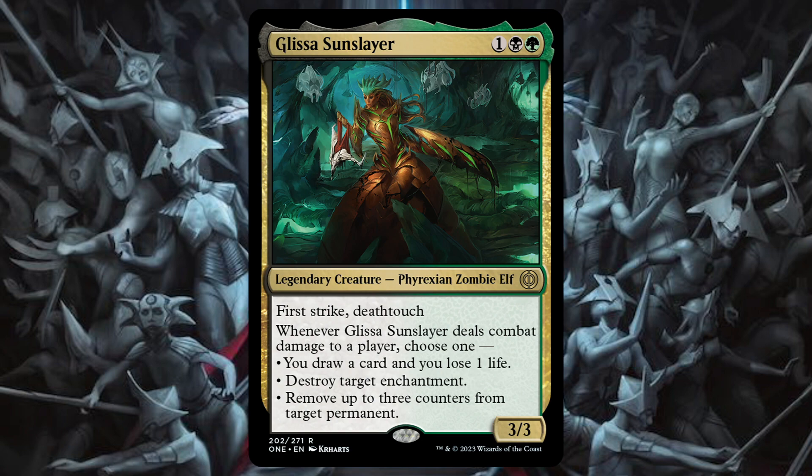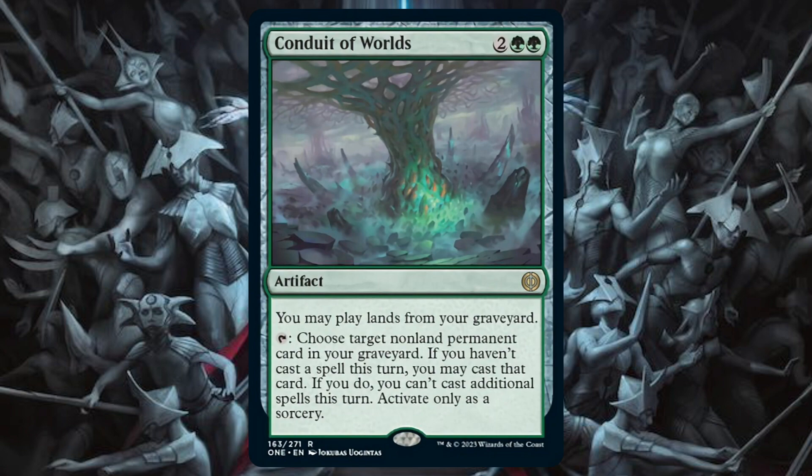On to the green cards — we have an artifact called Conduit of Worlds. It says you may play lands from your graveyard, which is already pretty decent. Then it has a tap ability: choose a target non-land permanent card in your graveyard — if you haven't cast a spell this turn, you may cast it, but you cannot cast an additional spell this turn, as a sorcery. If it were instant speed this card would be amazing, but as a sorcery it's worth keeping an eye on. Having the ability to replay Urza's Sagas from the graveyard is a powerful late-game card-draw engine effect. I'm not sure if it's playable in Pioneer or Modern, but it's worth mentioning.